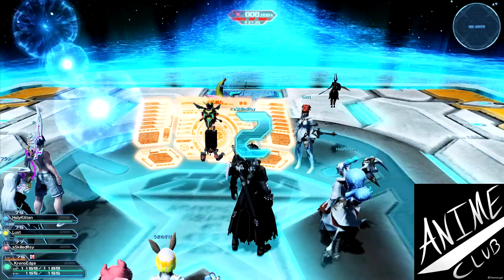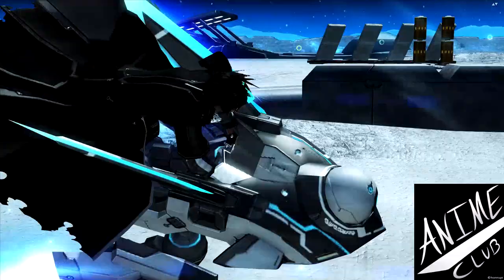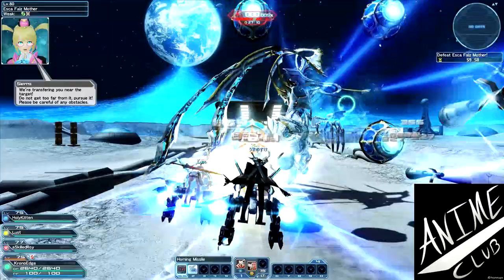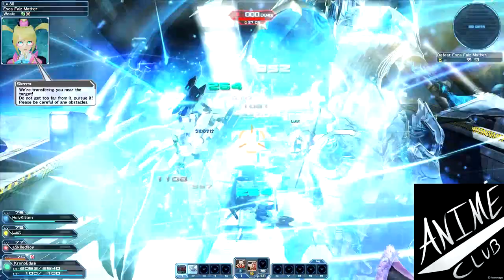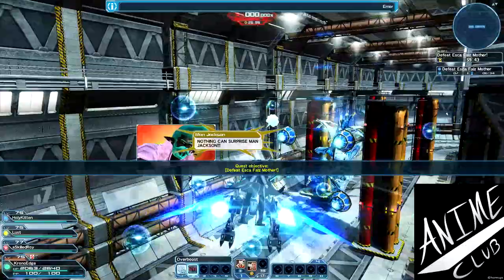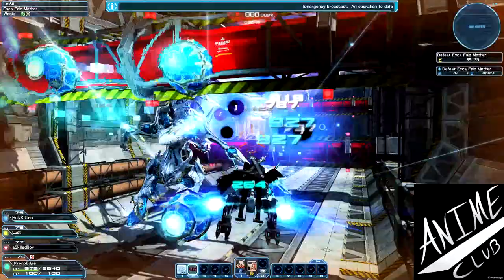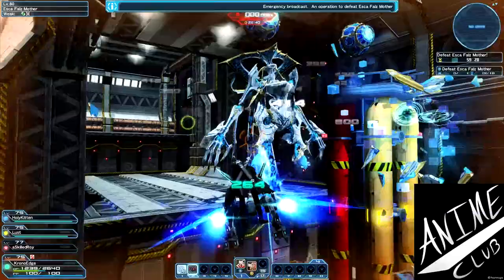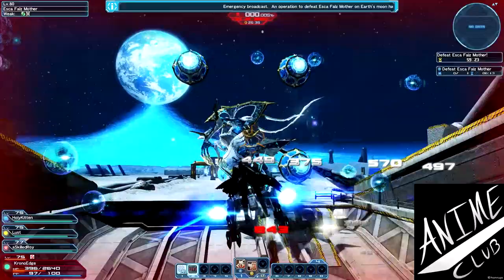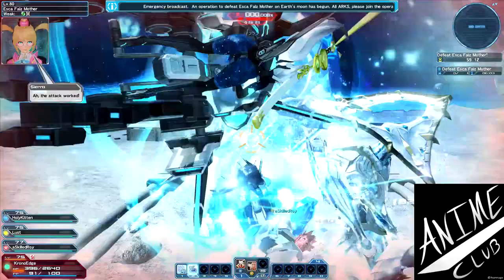So we're starting the Ride Roid. Most people will tell you the control scheme on these things is terrible, but once you get used to them they're not too bad. Right now what you're trying to do is destroy these four spheres around Mother to make her stop and expose her core so we can deal damage to it. Just put your targeting reticle over the spheres and your Ride Roid shoots. On controller, the left stick controls height and side-to-side motion while the right stick controls the reticle.